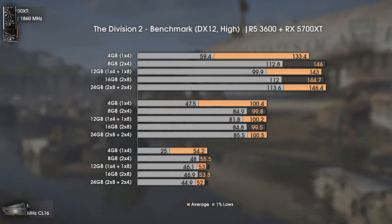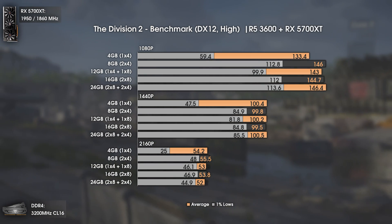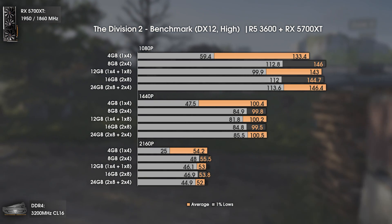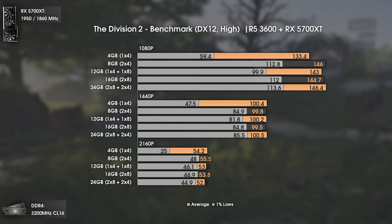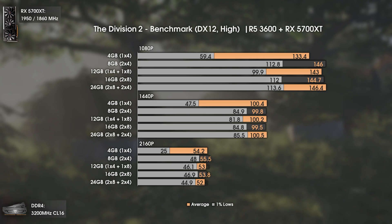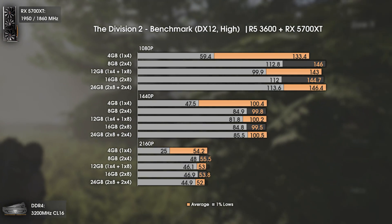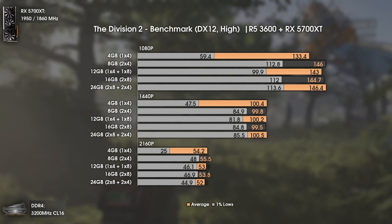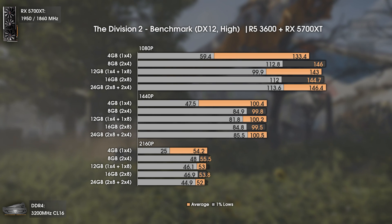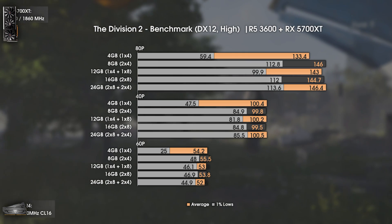With The Division 2 using the DX12 API — a game I chose because it can easily reach around 10GB of RAM usage — we again see the same pattern: 4GB has similar average FPS but way lower 1% lows, meaning the game stutters a lot. And 12GB is again slower than 8, 16, and 24GB. It seems the memory controller doesn't like mixing RAM sticks with different memory dies.